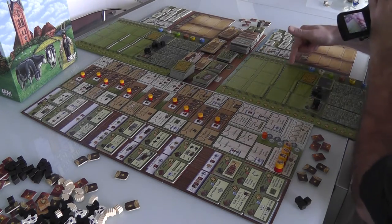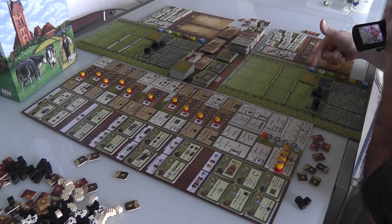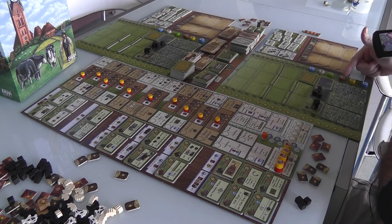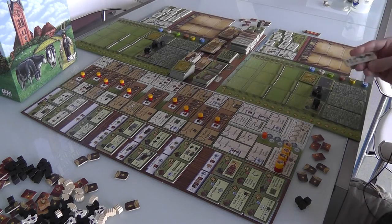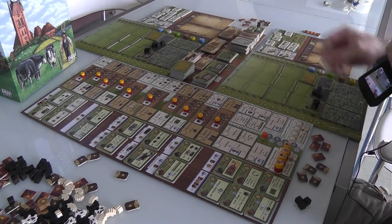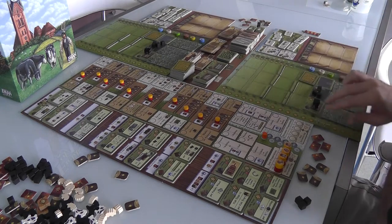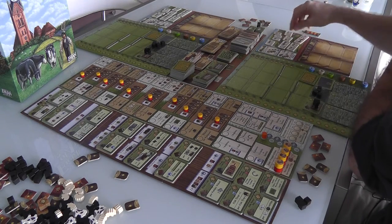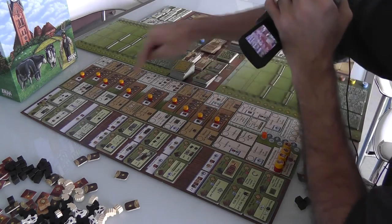You'll score lots of points at the end of the game for having lots of goods — five food, four wool, three flax, two furs, one wheat. The more of these you get, the more points you have. The more you travel to neighboring towns — like if you travel to Bremen and complete a trade, you flip it and score three points. Travel to Aruk and now at the end of the game you've got four points. You also get points for building buildings and getting more and more tools.